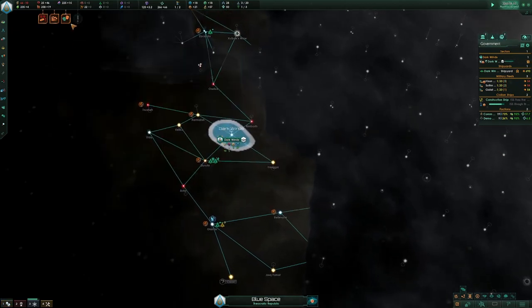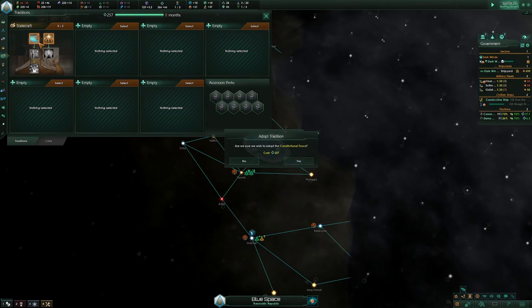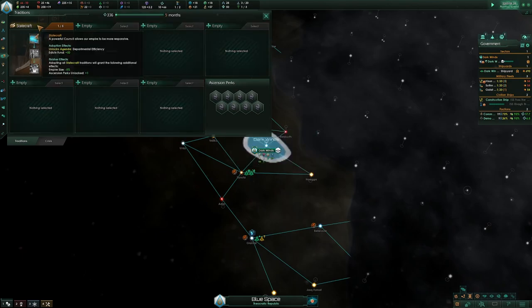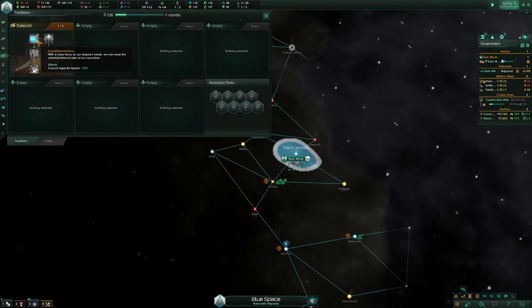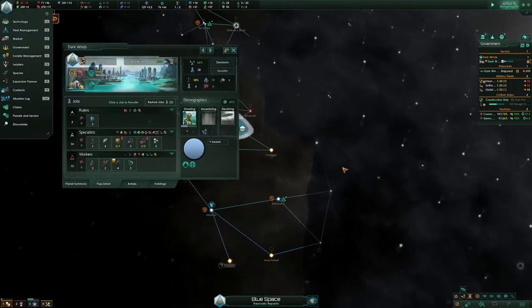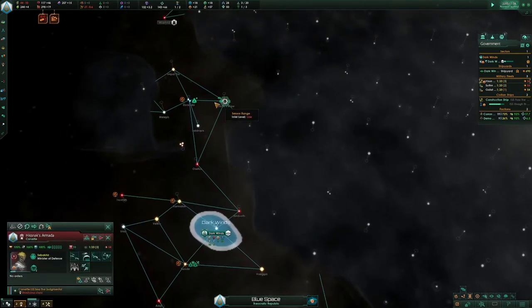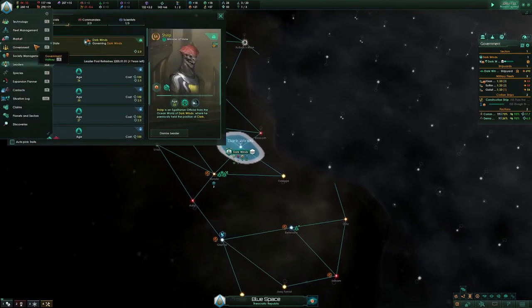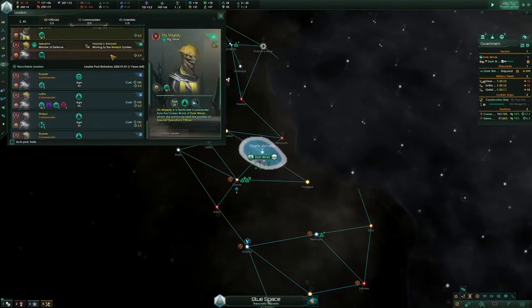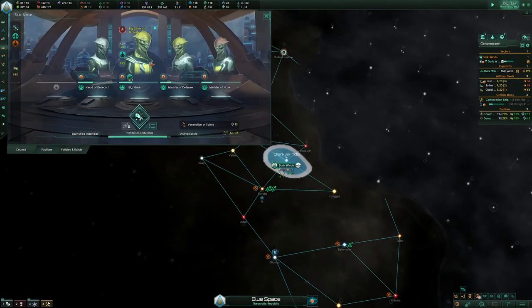Since this is going to mimic multiplayer, you can go Shadecraft. We need this before the agenda gets launched. You can squeeze it in by taking the left side and then the right side. You could also hire your Shroud Governor and then get the agenda, but I'm not going to do that because I want my research lab more — it won't make too big of a difference.